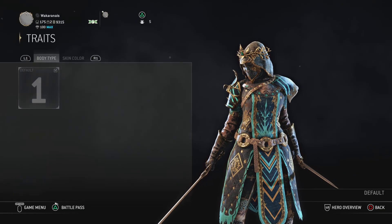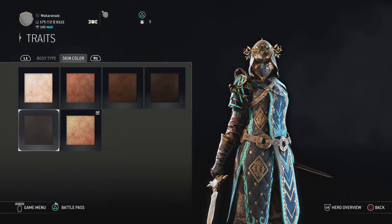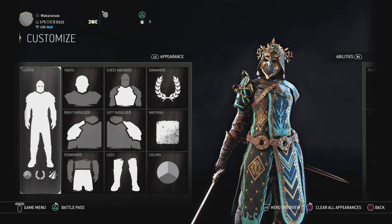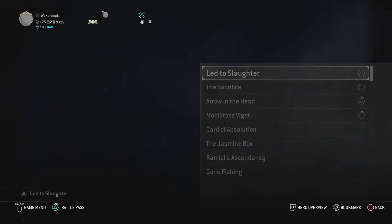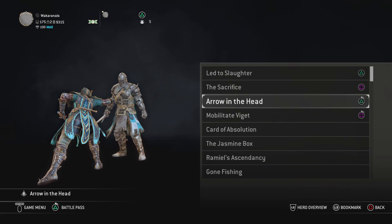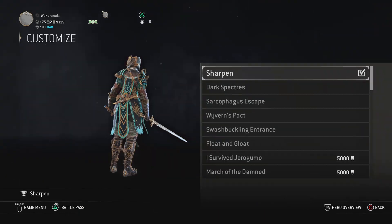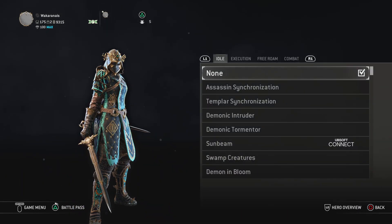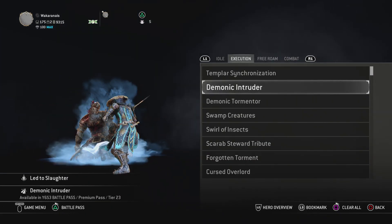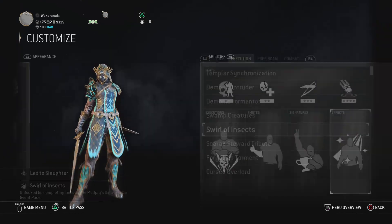You've got different traits — skin color. Why even change it? You can look darker on the eyes, it's the same thing. No outfits, of course. My executions are these. You can skip this, I'm just showing you. Emotes — no, signatures — just whatever. I have nothing set. I might put one, I'll make that later.